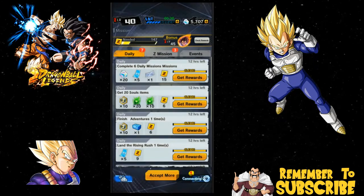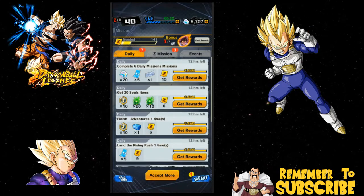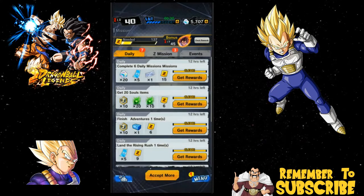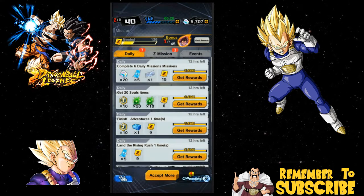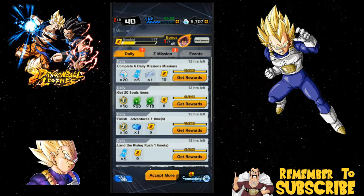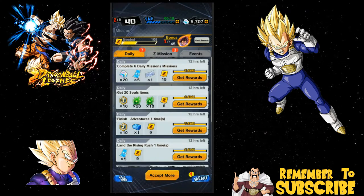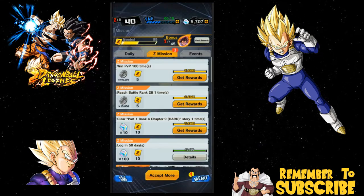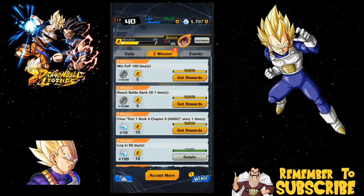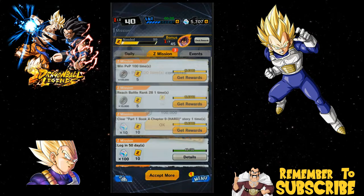They really need to fix this system, because accepting — look how long this takes me. You accept more, which is really accept all, so they need to make that phrasing better. One at a time is such a pain in the ass — they need to do it like they do on Dokkan Battle, when you hit accept all and it gives you a list of everything you've accepted in one box. I literally sat here one day on the event missions and had to accept like 25 of them, hitting okay on every single one. It's such a pain in the butt.